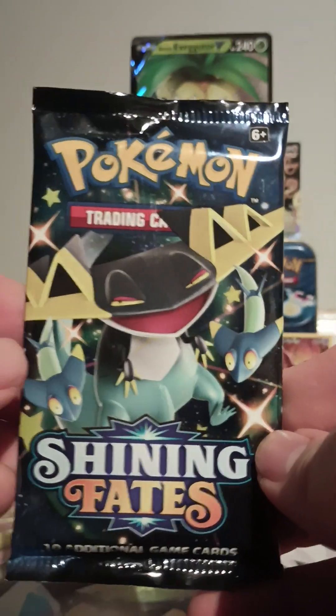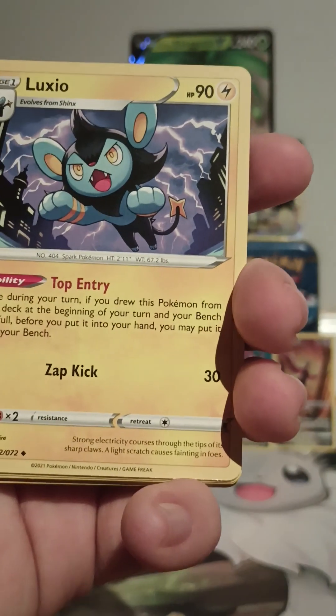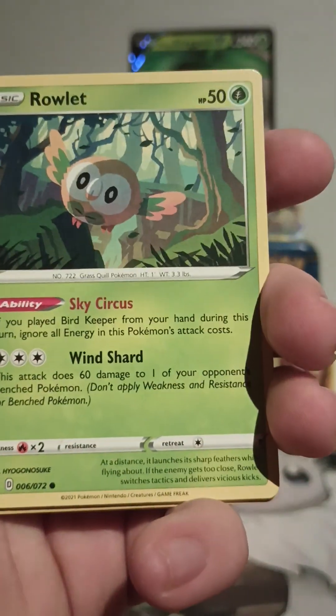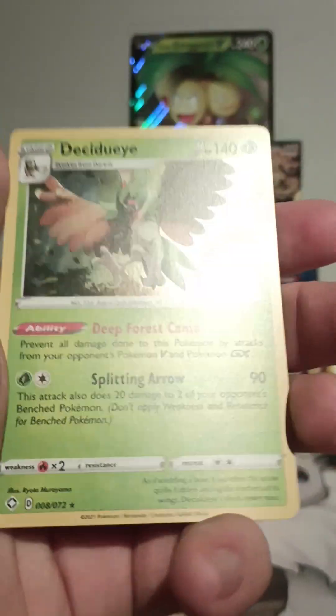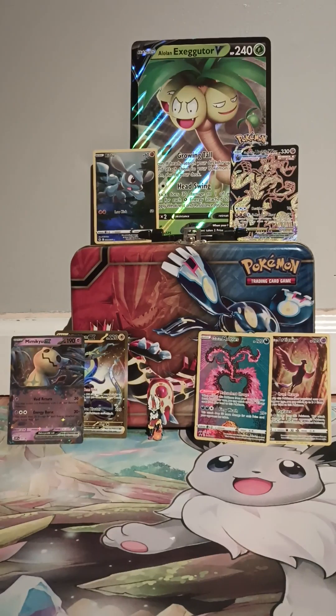We're going in with the Dragapult sleeve. There are a lot of shinies in this one so I'm hopeful. Four to the front — Psychic energy, Cramorant, Rusted Sword, Luxio, Horsea, Spinarak, Rowlet, Morpeko, Nickit, Rookidee, and Decidueye reverse holo. Not bad, not bad.